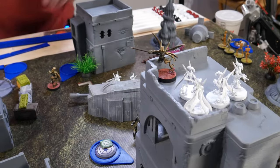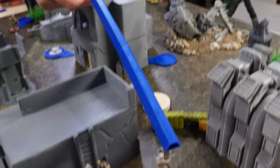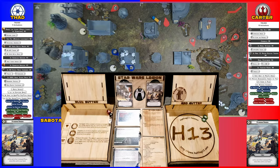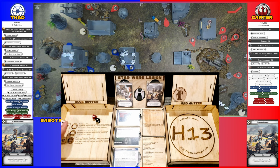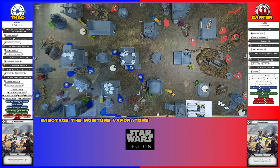Let's see if he's in range. He is in range, and he'll shoot at them with a sonic cannon. Two crits and a hit, so I'll dodge one. I need one wound to go through. Take two. It's another point of suppression - and it's suppressive as well, so that's two suppression.